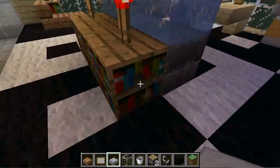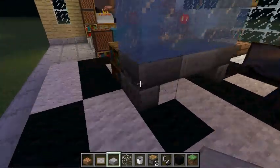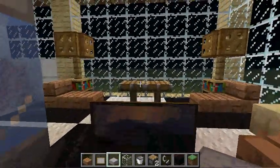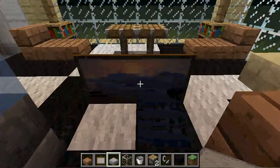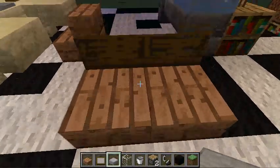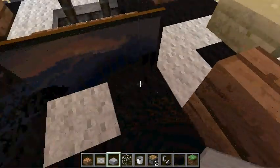This bookshelf is just to hide a little bit and I used upside down stairs and a half slab to make it seem like it was on a stand. Now we go to the seating area. This is a picture on two half slabs to make it seem from this way like a normal everyday chair.